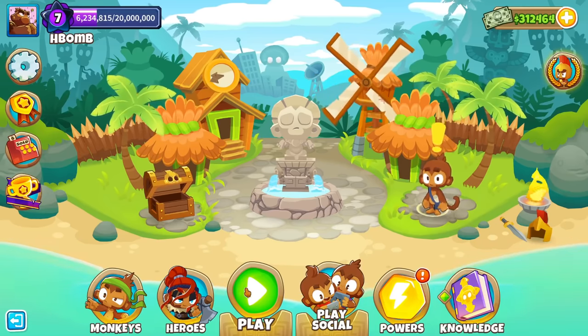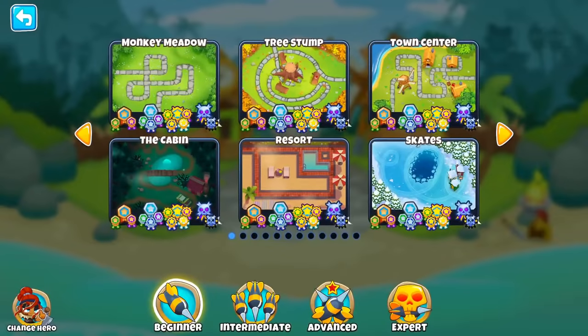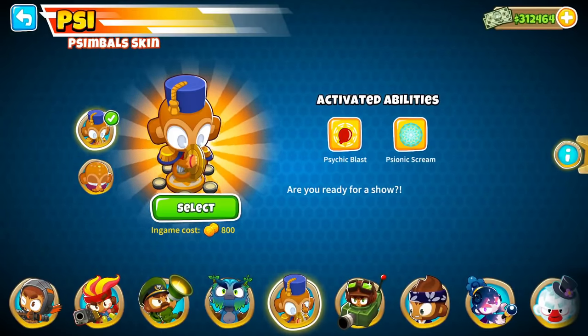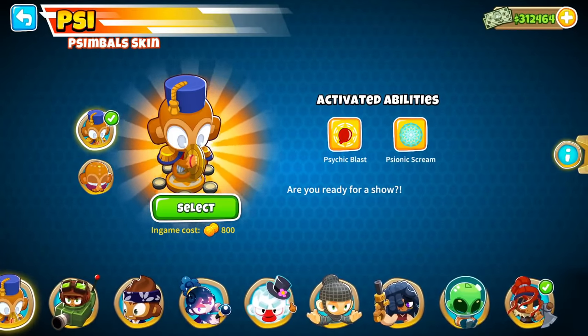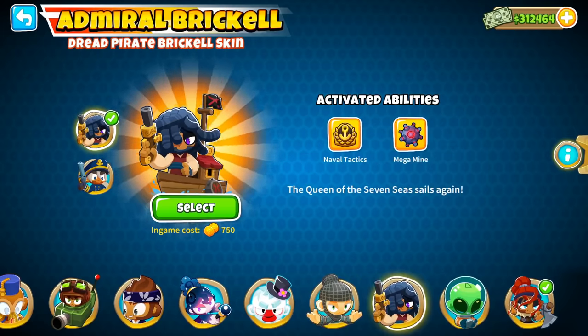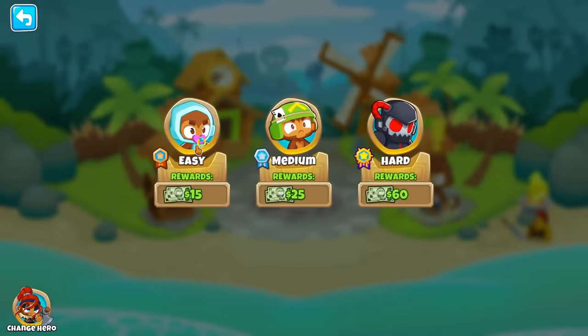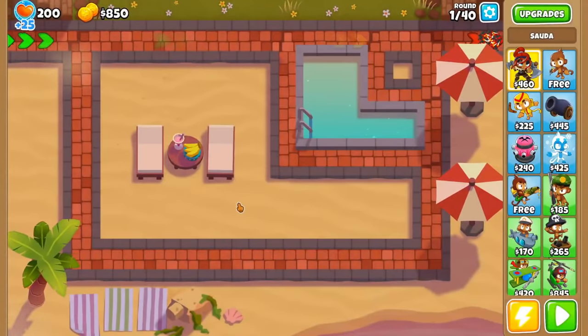I started up the game and was immediately presented with the biggest two decisions of this whole challenge: which hero do I bring and on which map? Keep in mind that none of them will be able to attack, and after deliberating for a while, I determined that Sauda on Resort was the only combo I could choose, for reasons I'll explain in a bit, and started up a game with the goal of beating round 100.